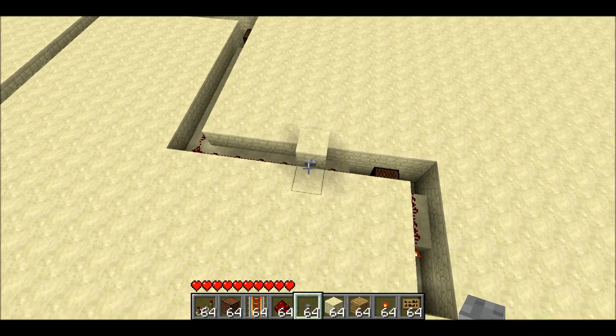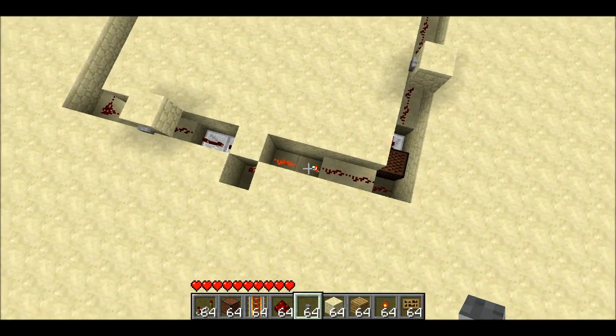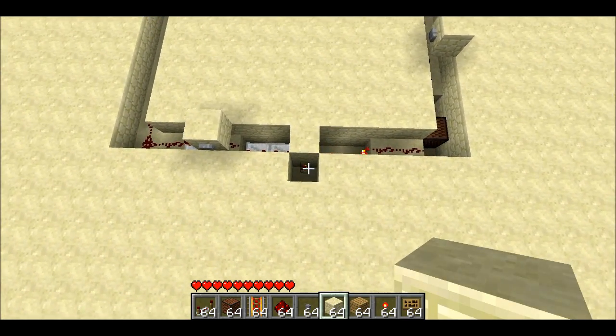From this side, we just have a normal redstone signal that turns off this inverter, which allows this torch to turn on. And if there's a door on top, then it'll allow you to open and close the door.